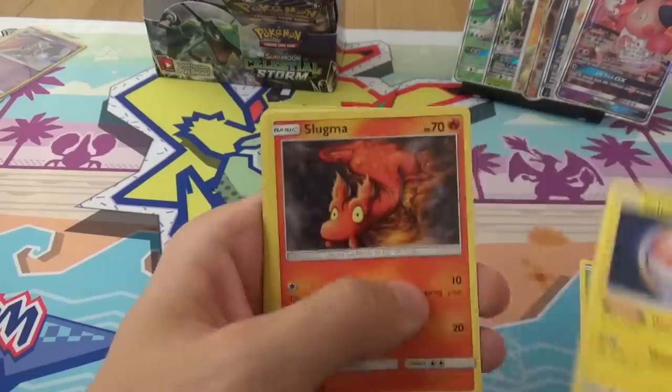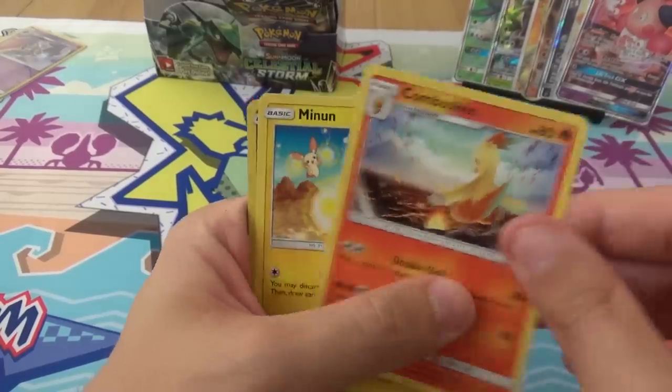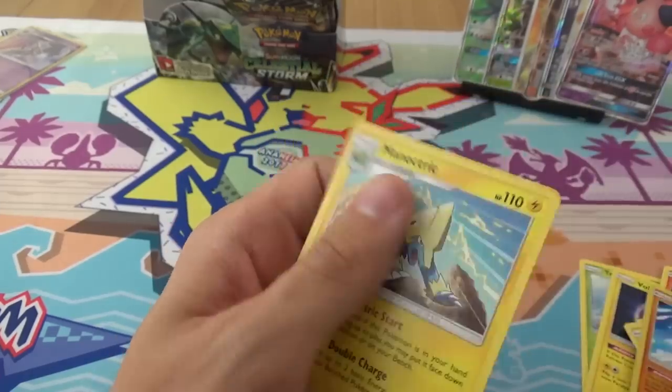We have Trika, Wisma, Voltorb, Slugma, Surskit, Volbeat, Combustion, Minun, a Reverse Minun, and another Manectric.